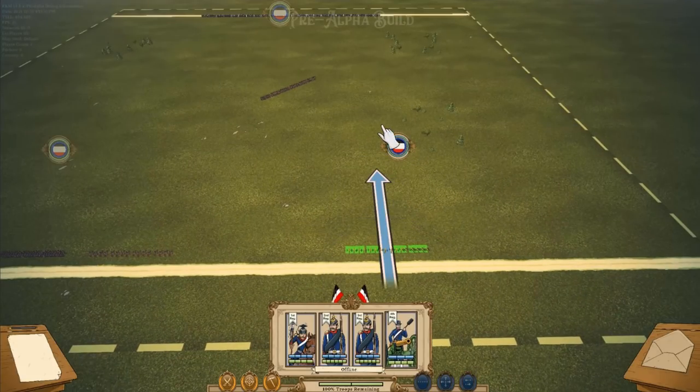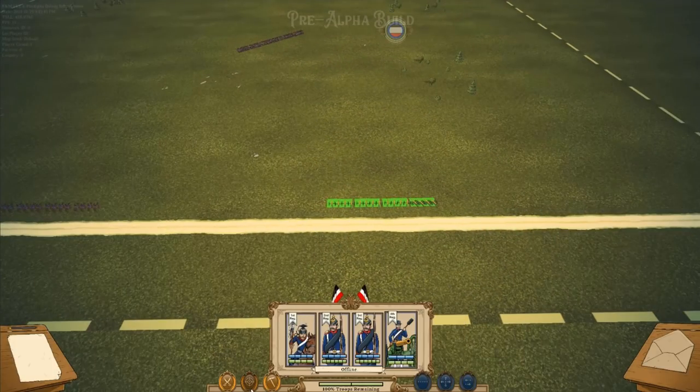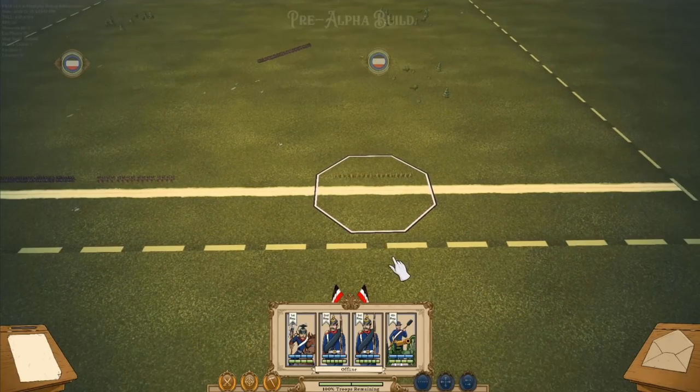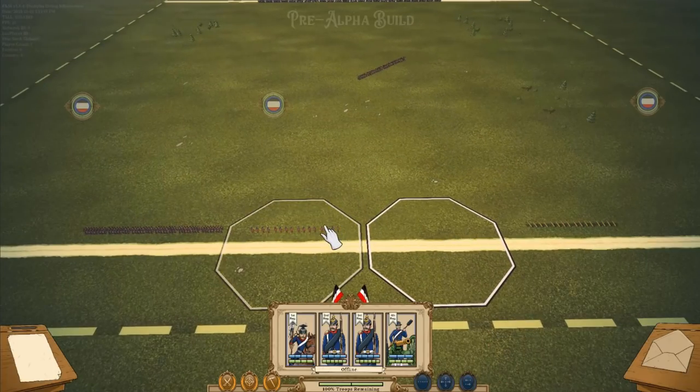Artillery is generally quite slow. In this case, this unit can only move one tile at a time, but they make up for that with their exceptional range. This unit can shoot three tiles, hitting a target way over here. They're also very vulnerable, so you don't want them out in the open — you want to defend them.